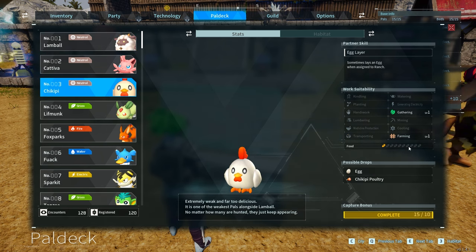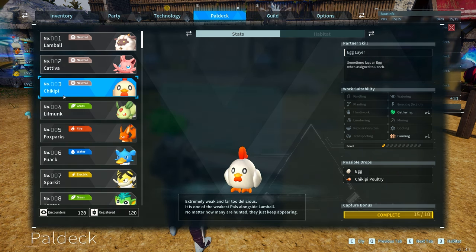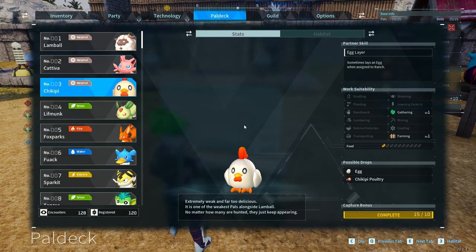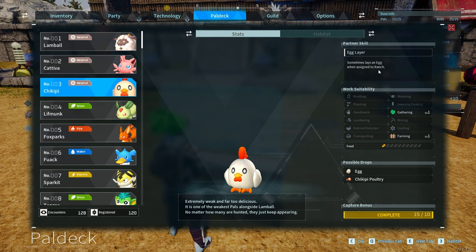Number two on our list for the farming ability is the Chikipi. Chikipi is going to lay an egg for you, which is incredibly useful because eggs provide nutrients for your pals, so you can literally create an automatic feeding farm. Eggs are also needed to make cake, which is used for breeding, and eggs are used in a whole bunch of different recipes in this game. You definitely want to have a couple of Chikipis in one of your farming areas.